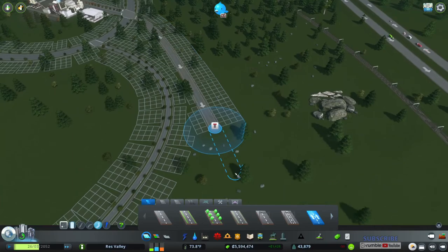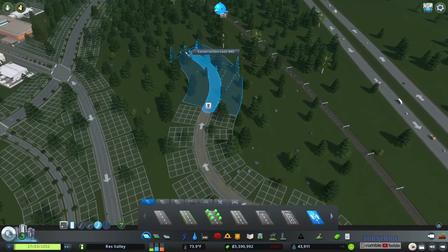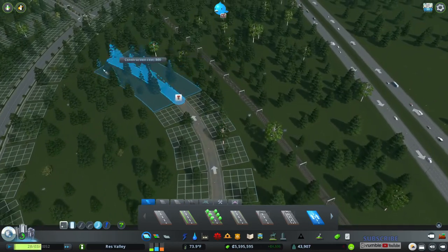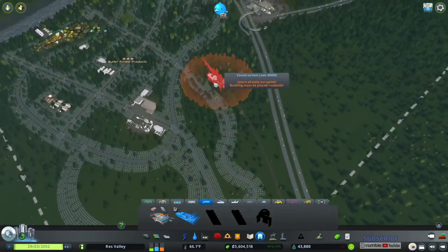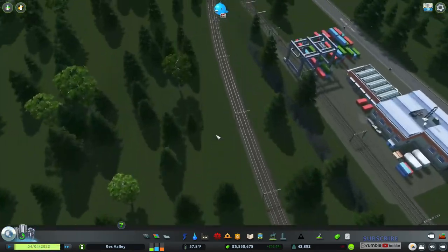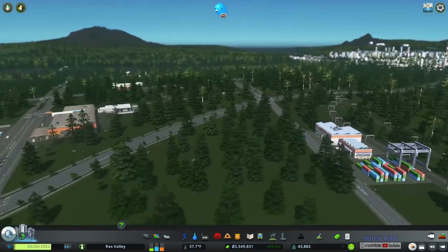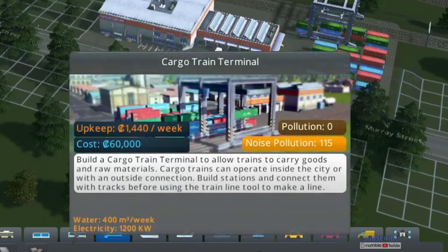The cargo area gets very, very busy, so it's best to make a snake-kind-of thing — a one-way, relatively big line. If I had the move-it mod it would look better. There's the cargo hub — simple, easy. The cargo train terminal: build one to allow trains to carry goods and raw materials. Cargo trains can operate inside the city or with an outside connection. Build stations, connect them with train tracks, then use the train line tool to make a line.